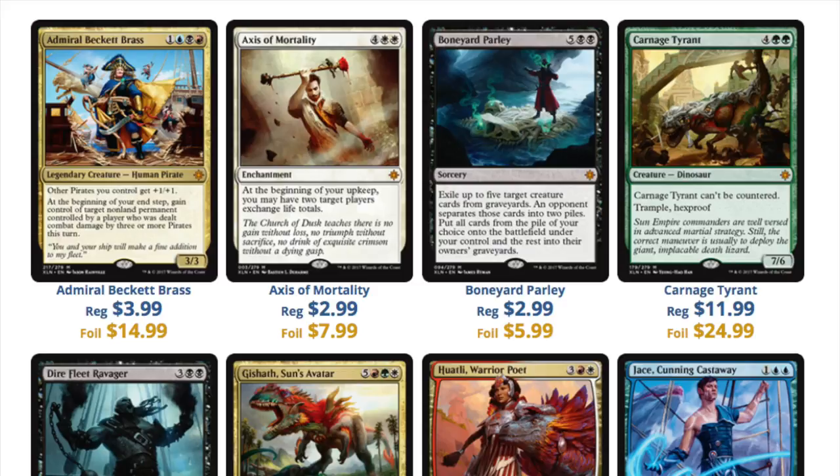Let's take a look at some more Mythics. We have Admiral Beckett at $4, Axis of Mortality at $3, Boneyard Parley at $3, and Carnage Tyrant at $12. It's a strong card — it's a dinosaur and it might see some play — but if this is your chase Mythic outside of Planeswalkers, you're kind of in trouble. You also have the Sun's Avatar, which is nice, but that's five colors, and unless the meta is perfectly aligned, five colors is very difficult to do. I'm a little skeptical of the dinosaur deck — we'll see if it becomes a real deck, but I just have problems seeing it beat red deck wins.